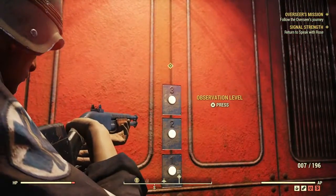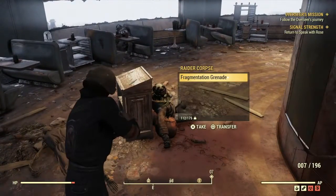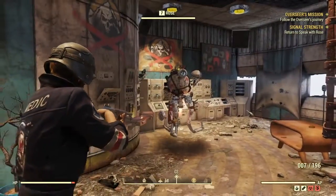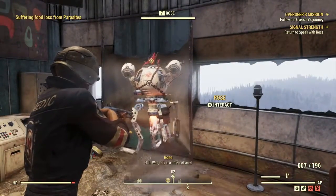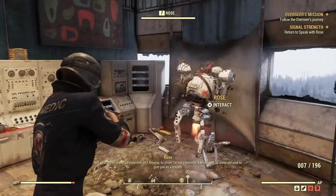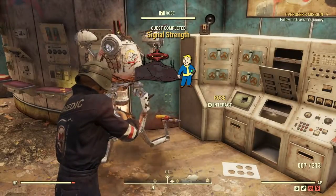Go up to the observation level again. Well, we know what to expect. I'll take that. Let's get in here. Aha — Rose! Come on, interact. Well, this is a little awkward. Not what either one of us expected. Anyway, to prove I'm not a monster, I scrounged up some old junk to give you as a reward. Very nice — what did I get? I can't see anything.